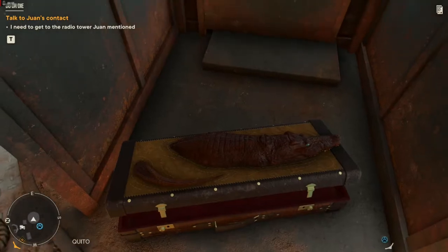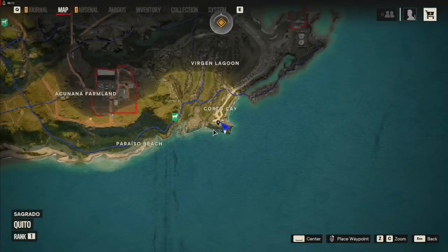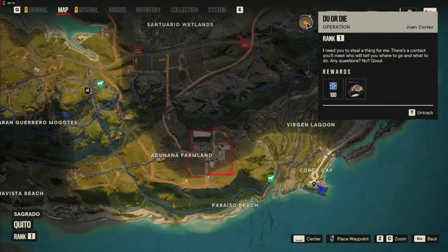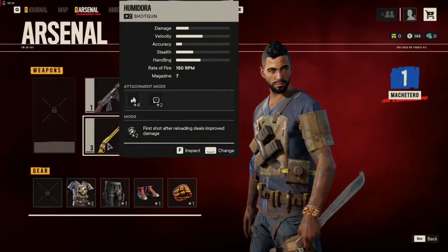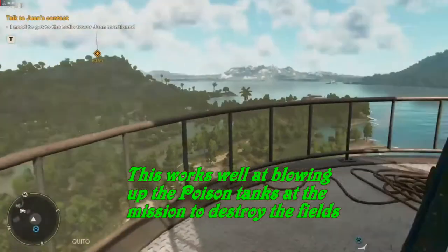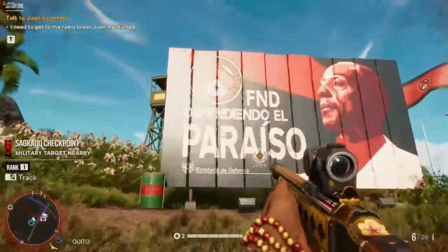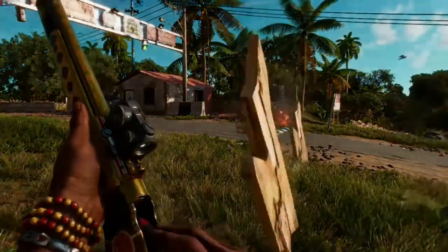Having better guns is really important. The first thing I do after I get to the first island and meet Juan is, after searching the town for everything I can get, go get the Humidora shotgun in Cordo Cay. It's in a lighthouse with no real enemies around. Get a horse in Clara's camp and ride over there. The Humidora has incendiary rounds that are great for eliminating billboards, taking out enemies by setting them on fire, and destroying signs at checkpoints. One blast destroys the sign, which is much cheaper than using explosives.